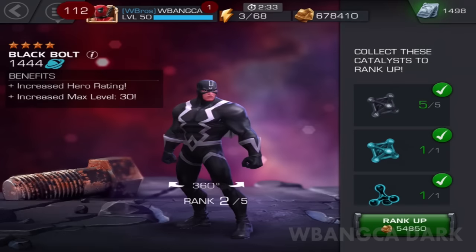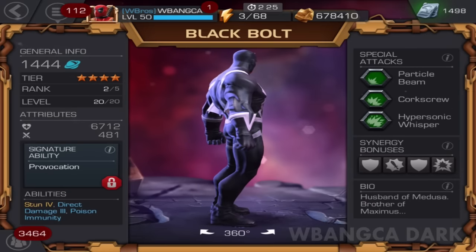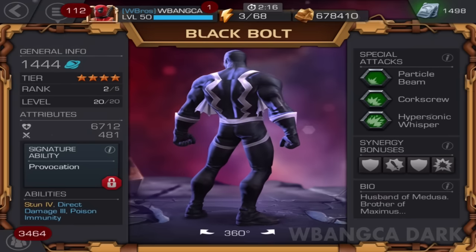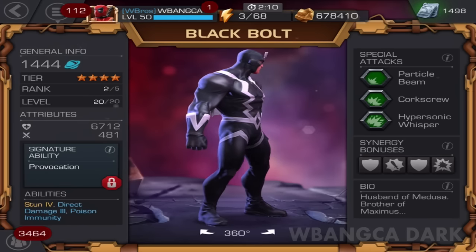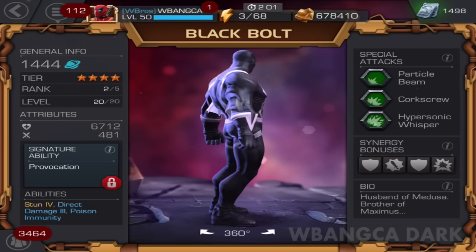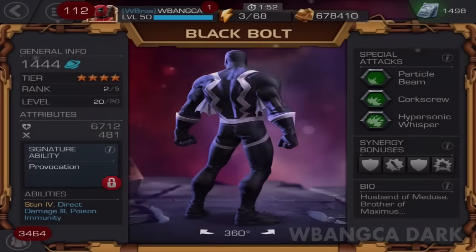Here is Black Bolt — we got him quite a while ago. Power rating 1,444, power index 6,712 health. I feel that's slightly lower than expected. 481 attack, he has stun, direct damage, and poison immunity. I was just fighting in the Alliance thing with my Deadpool against poison characters and losing health quickly — maybe I should have brought this guy in. He's the husband of Medusa.